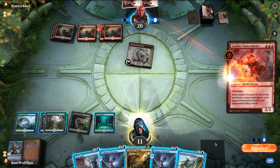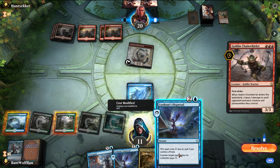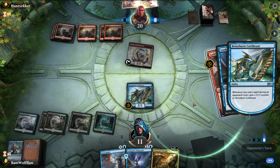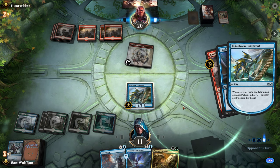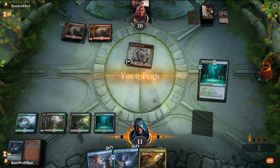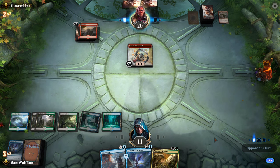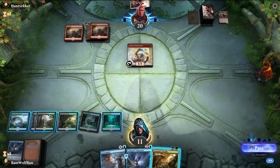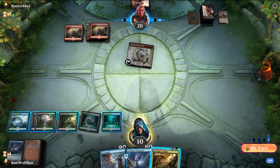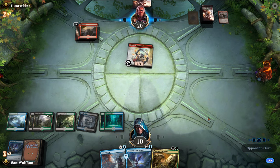So the counter-everything plan is somewhat working. Let's do this — they won't have enough mana. It's fine, gets a card out of their hand. So we're getting to the point where these Syncopates start losing value, then the Lookout's Dispersals too. They're at seven lands so their spells are cheap. The reason we're playing lands out is because it'll at least make Syncopate a little bit more useful.